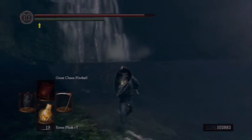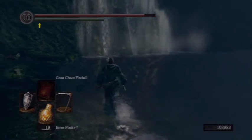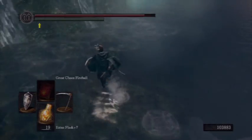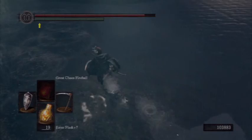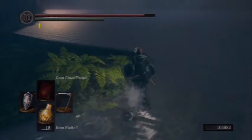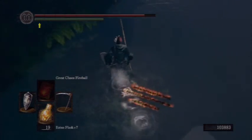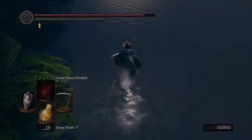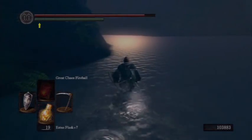I've got a little bonus for you guys here at the end of this video. I'm gonna show you guys how to unlock Dusk of Oolacile as a merchant that you can purchase sorceries from. What you're gonna do is head around this corner, taking care not to get too deep into the water and fall over the cliff side there. You just wanna hug the left side and run around the corner here.